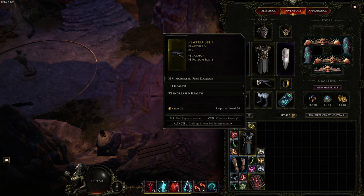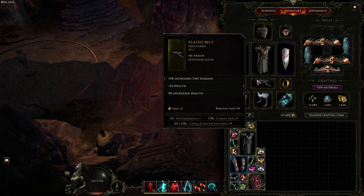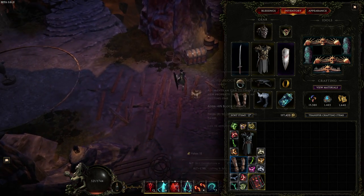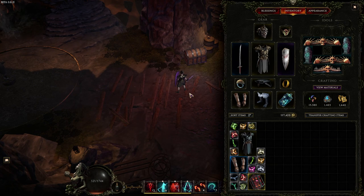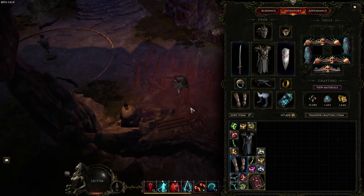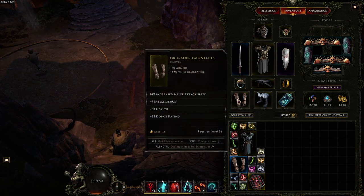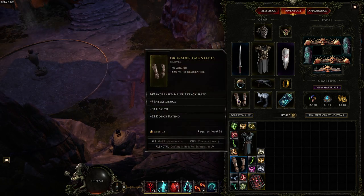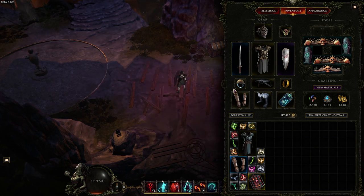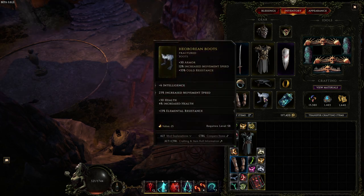For the belt, mainly Necrotic damage increased, Hybrid Health and Increased Health. As you can tell, my gear is pretty bad — I haven't been able to invest into it much — but I was doing Empowered Monos with this and I feel like I was doing just fine. For the gloves, we have Increased Attack Speed, Intelligence, Hybrid HP and HP. For the boots, you need Intelligence — you want as much Intelligence as possible. Increased Movement Speed and HP. As you can tell, we have about 99 Intelligence, and you can get up to 120, which is about a 20% more damage boost.